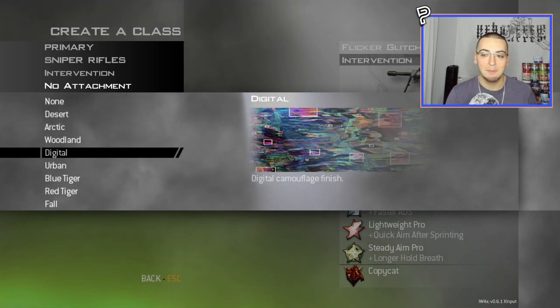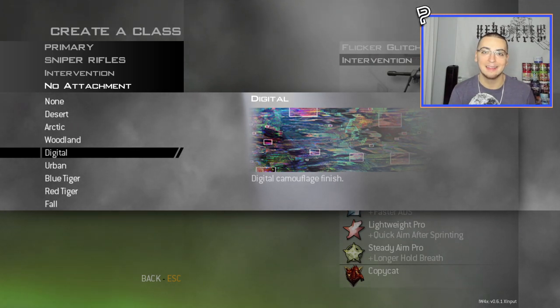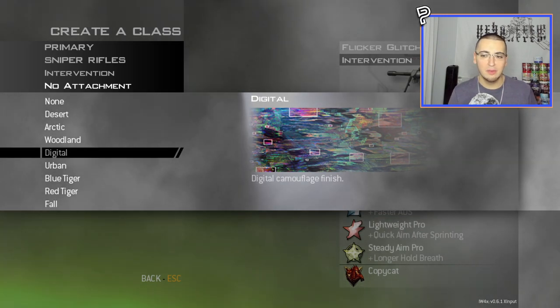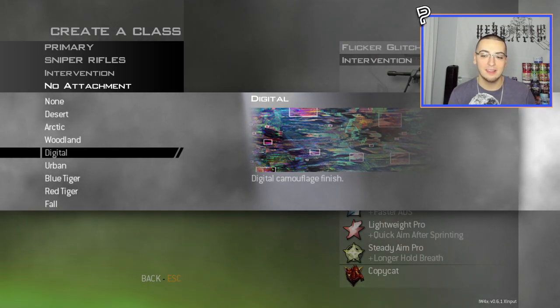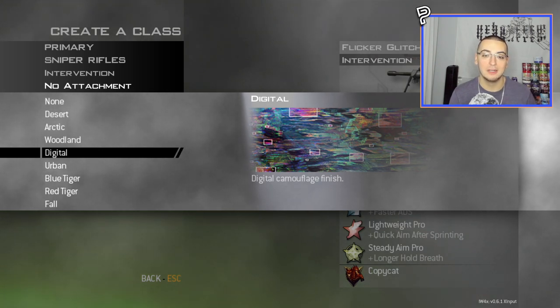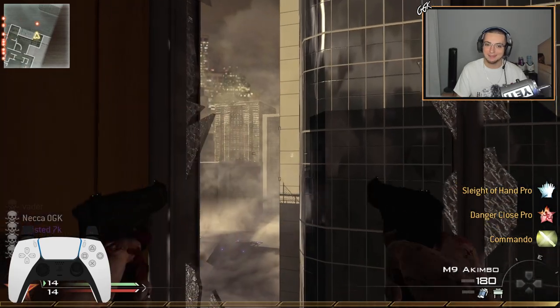Moving on from Woodland, we're going over to probably the most cursed camo in this pack — this is the Glitch camo. This one might actually be my least favorite over Desert. The reason this camo is so cursed isn't the way it looks — it's just the fact that nobody could hit any shots with it. We used these camos for like a month or two and I literally only have one shot to show you guys, and it's actually my shot. You know what, I'm just gonna show you the clip first and explain after.